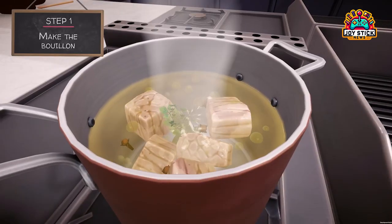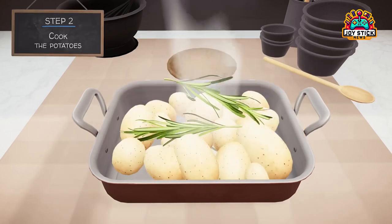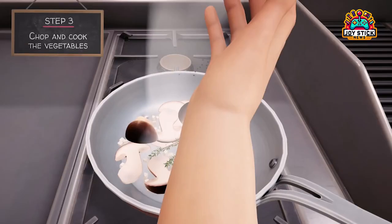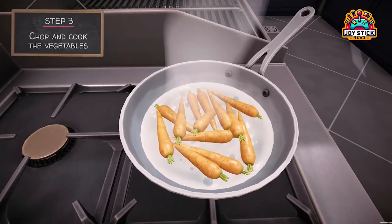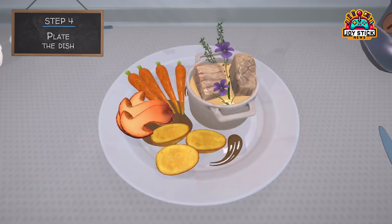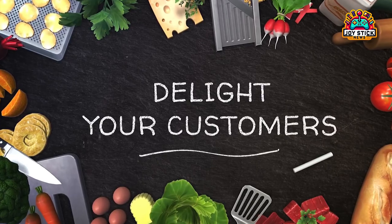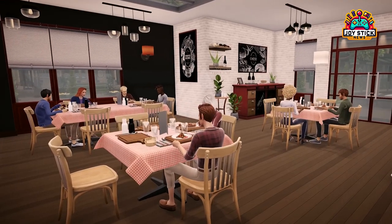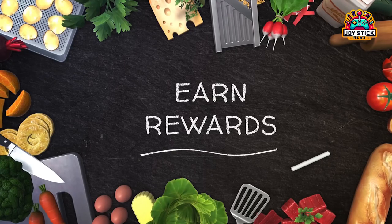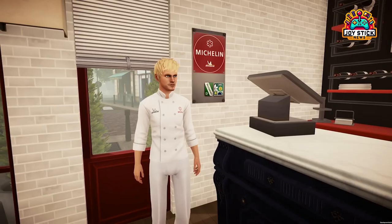Imagine immersing yourself in a virtual culinary universe where your creativity is the star of the show. This is the thrilling new reality introduced by the freshly served Cooking Lab DLC. It's a place where the spices of imagination meet the ingredients of innovation, crafted by the visionary team at Cyanide Studio and brought to you by the renowned publishers at Nacon. This groundbreaking DLC isn't just an update — it's a revolution in the virtual kitchen, offering a bespoke workstation that's a dream come true for any aspiring digital chef. Here, you have the power to mix, match, and meld thousands of ingredients, creating an endless array of gastronomic delights.